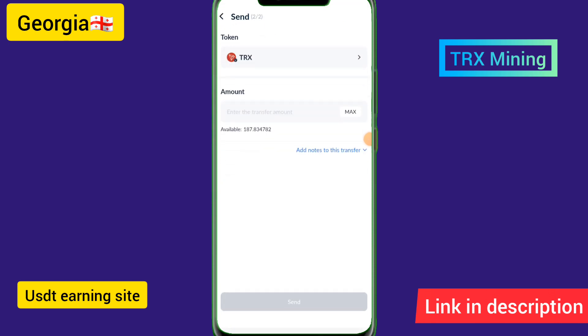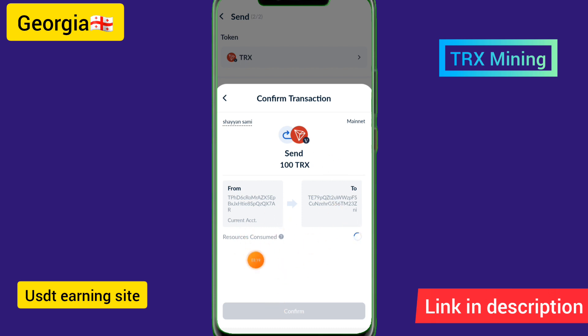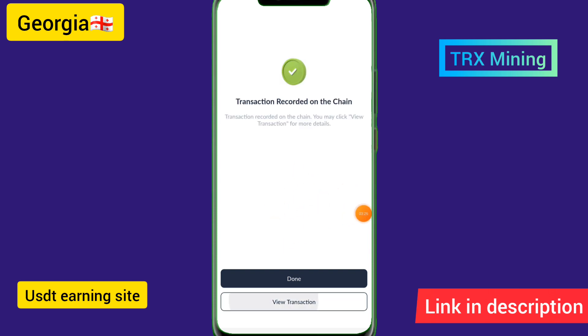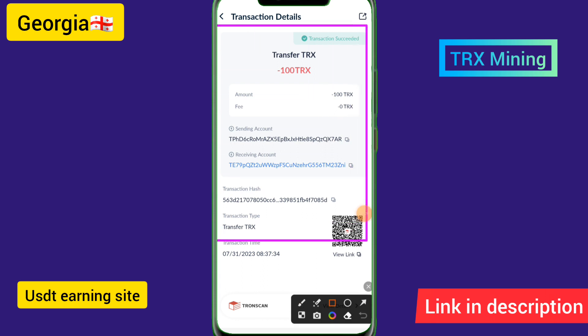Enter 100 TRX and click send. The server will process your transaction and broadcast it successfully. I have successfully transferred the 100 TRX and the transaction can be viewed on the blockchain.